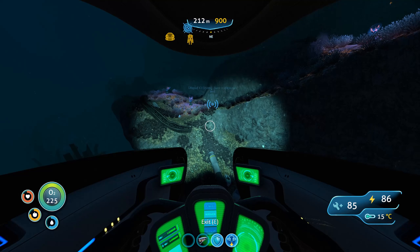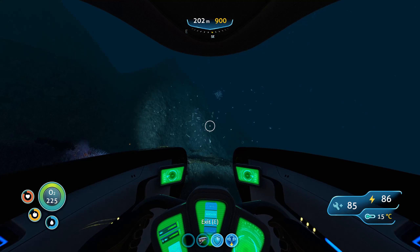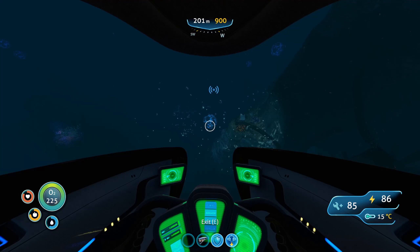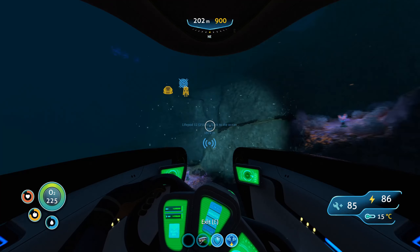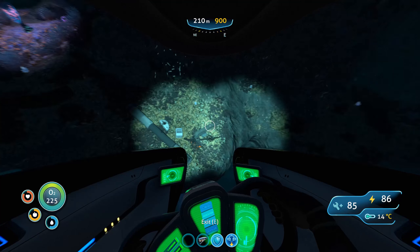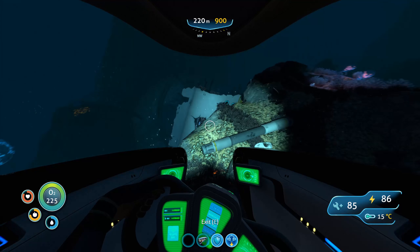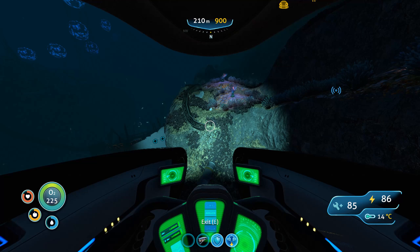I didn't find anything majorly interesting over there — mostly just metal fragments — but I took a bit of a detour coming back because I noticed these down here. I believe that down there is the Grand Reef, and over there where we came from is called the Crag Field. But as I was coming over the ridge I noticed there's this big wreck here. It seems to be spread over quite a distance — it looks familiar to me. I'm going to explore around this wreck and see if I can find anything of particular interest.